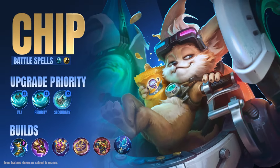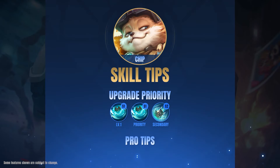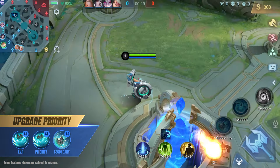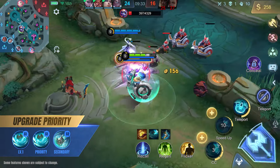Chip's kit not only makes him a very strong roamer, it also provides unique strategic advantages in teamfights. At level 1, upgrade Chip's first skill and continue to prioritize upgrading it as his main source of damage that also provides CC.